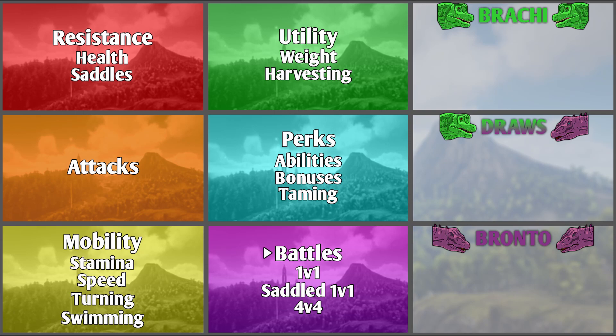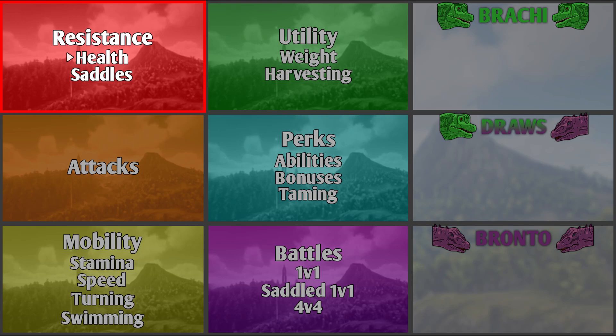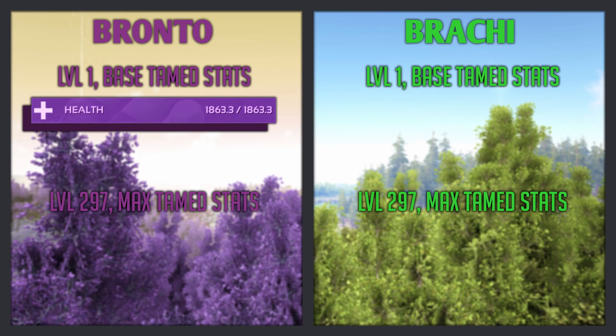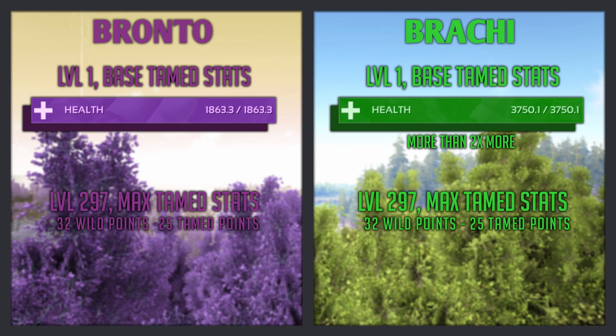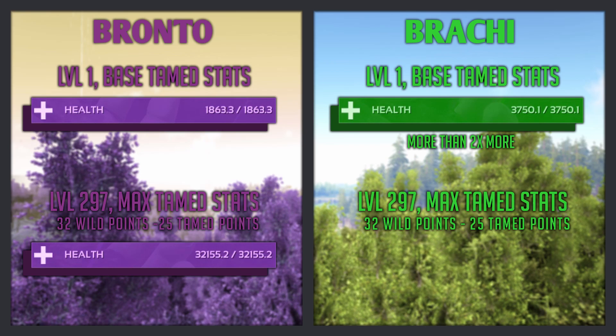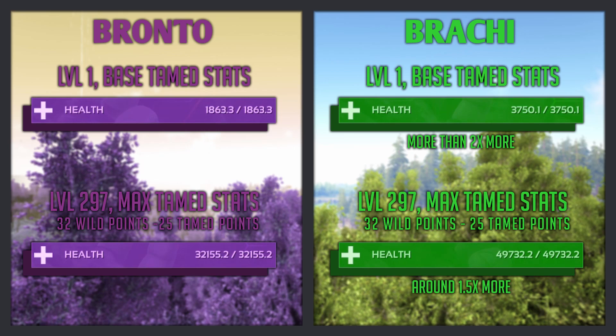First I'll be comparing them in the Resistance category, and the first test is Health. At level 1 base tame stats, the Bronto has 1,863 health and the Brachy has a massive 3,750 health, which is more than 2 times more than the Bronto. At level 297 max tame stats, with both creatures having 32 wild points and 25 tame points pumped into health, the Bronto has a little over 32,000 health and the Brachy has a little over 49,500 health — around 1.5 times more than the Bronto. The Brachy wins the health test.